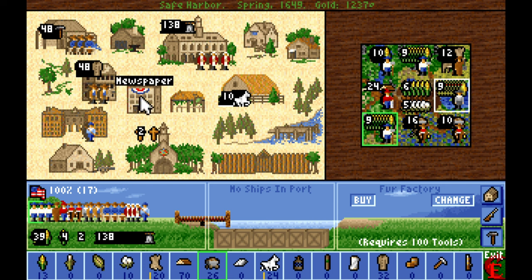We got the fur factory built in Safe Harbor — very nice. So now we make plus 50% coats on top of the furs we use. We use the same amount of furs but produce 50% more coats. Same thing works with cloth and the other stuff.